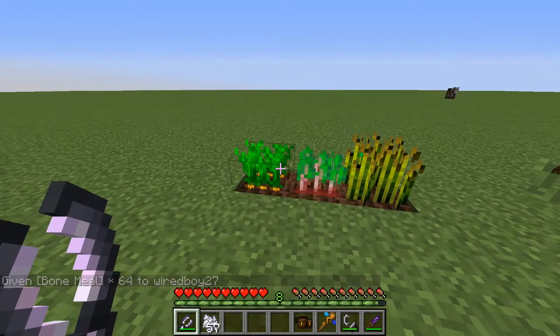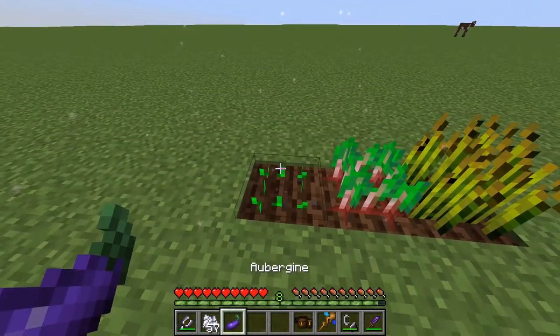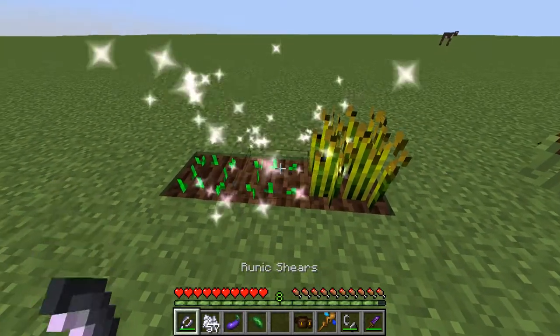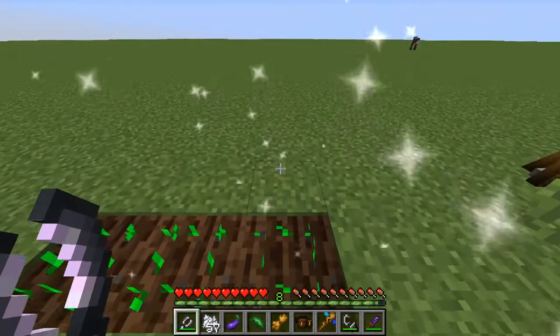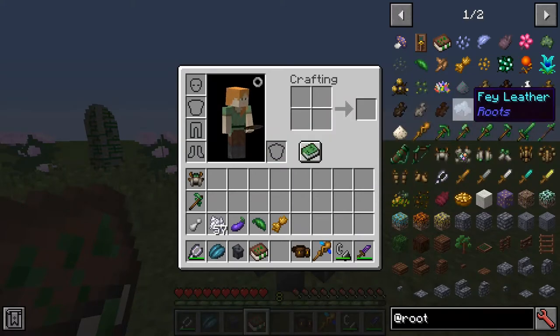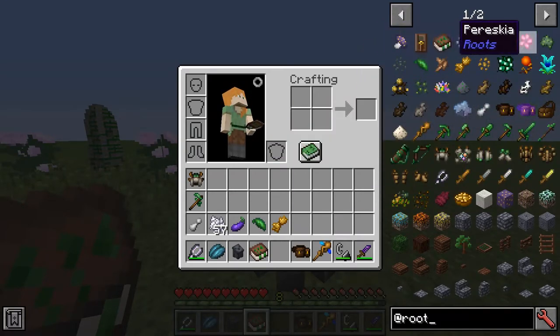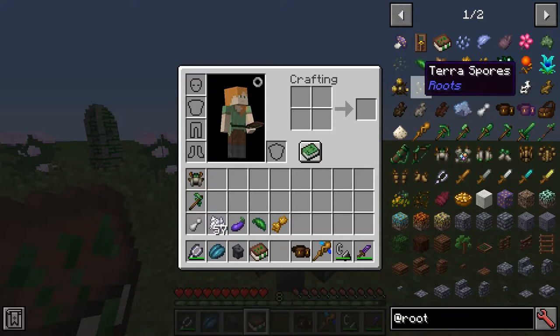There are also a couple more uses for the runic shears. When we shear carrots we're going to get aubergine. When we shear beetroot we're going to get spirit herb. When we shear wheat we're going to get wild wheat. At this stage I should point out there are many other herbs we can get - all crafted in similar ways. For instance, I haven't talked about moonglow, the infernal bulb, dugonia, or stalicripe - various other things that all have different effects when placed into spells.